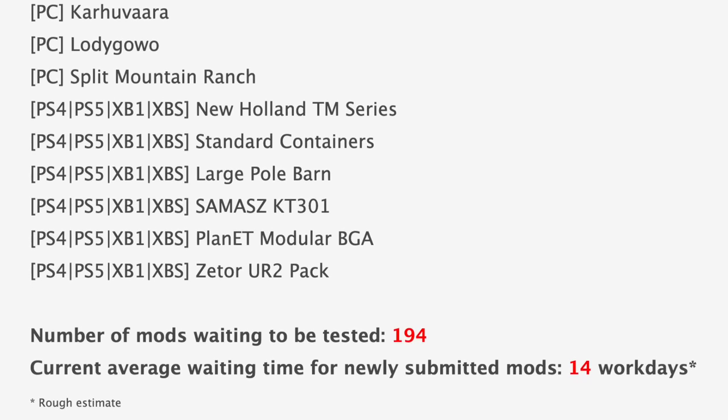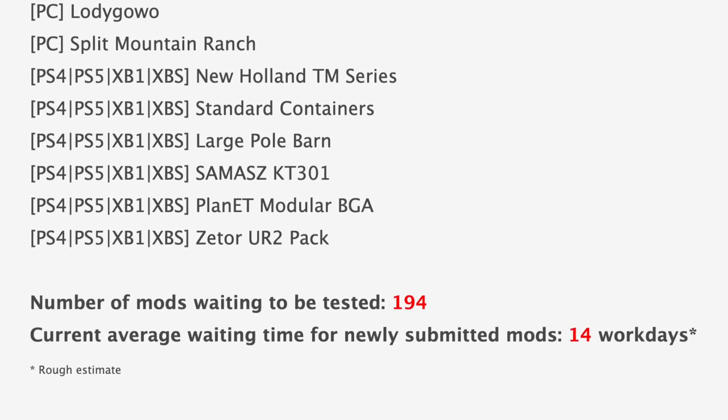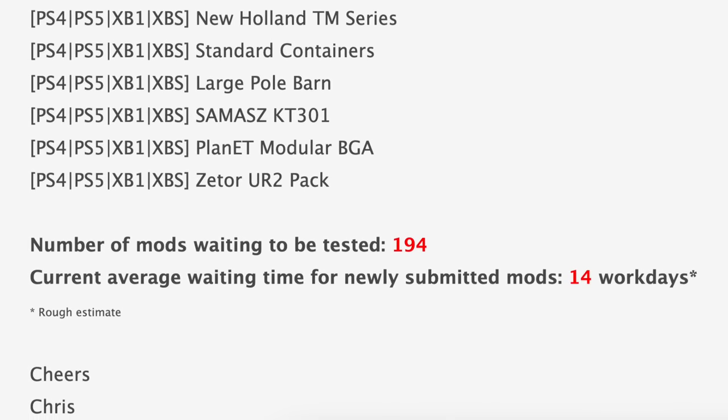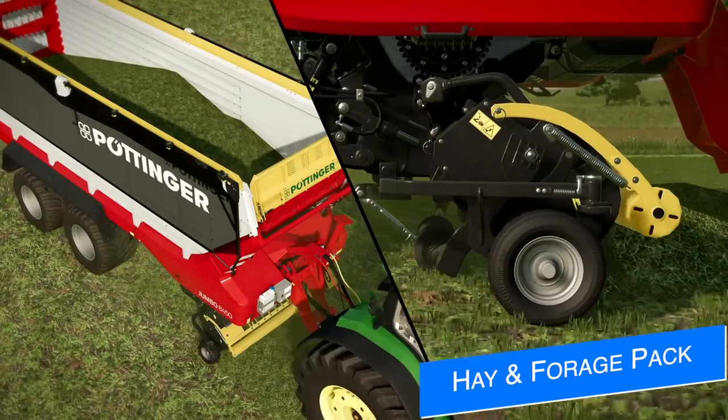With all that being said, we still have 194 mods waiting to be tested — that's a ton of mods. With such a short mod list today, the current average waiting time for newly submitted mods is also about 14 work days, which is almost three weeks.